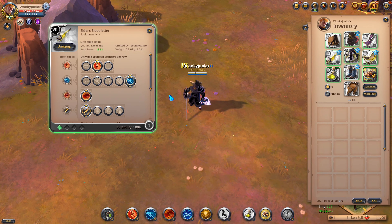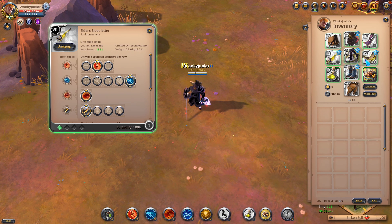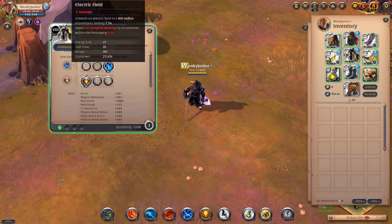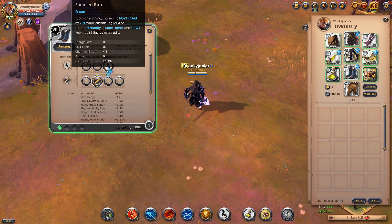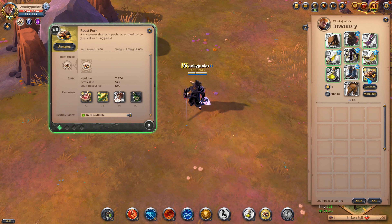Moving over to the build — for the weapon, we want to go with the Bloodletter. For your Q, pick the second option. For your W, get the fifth option. And lastly for your passive, select Deep Cuts, aka the first option. Then for your offhand, get the Mistcaller. For the helmet, go with the Spectre's Hood and select the third ability and first passive. For the armor, get the Stalker's Jacket and select the third ability and first passive. For your shoes, get the Scholar's Sandals and select the third ability and first passive. For the cape, get the Thetford Cape. And lastly for your consumables, get the Poison Potions and Roast Pork.